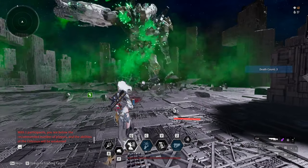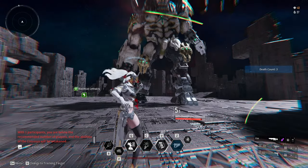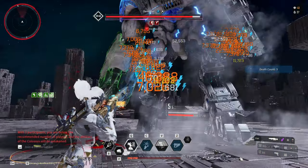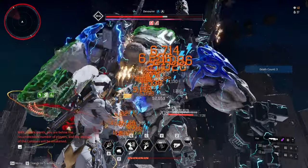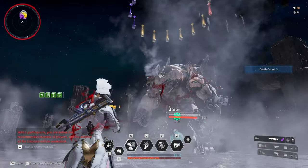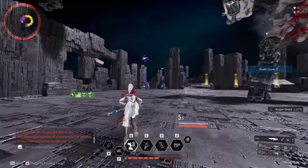As of right now, the only descendant that can effectively use this weapon is Glay, since she has an ability called Super Sense which grants her infinite ammo. This weapon is indeed powerful, but it just doesn't have the ammo reserve for prolonged fights.